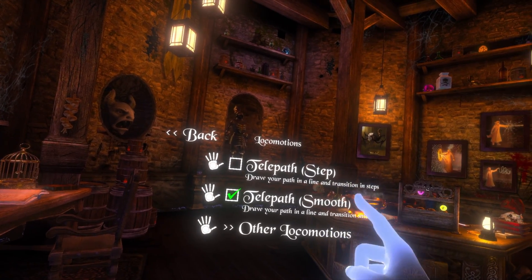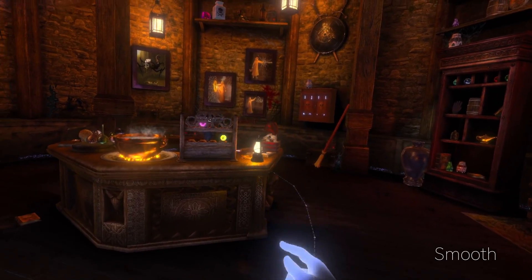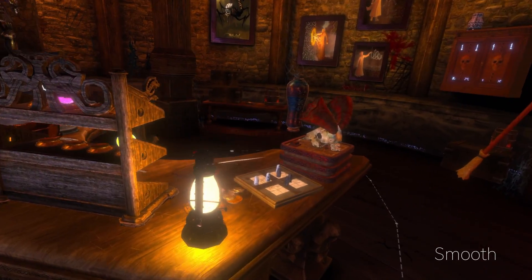We currently offer two key modes: Steps and Smooth. The former offers greater comfort and a more stable experience for physical movement, while the latter is closer to the visual movement we know from reality.